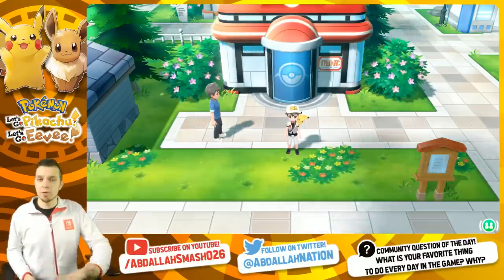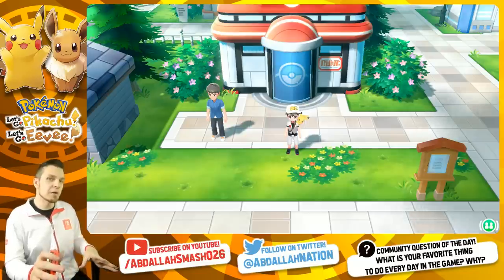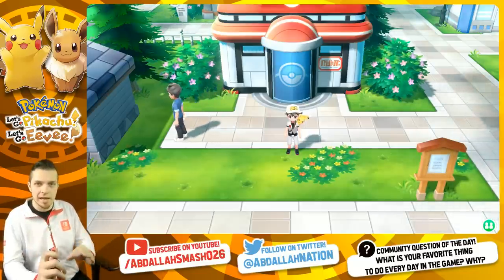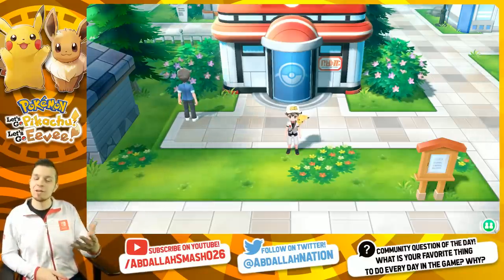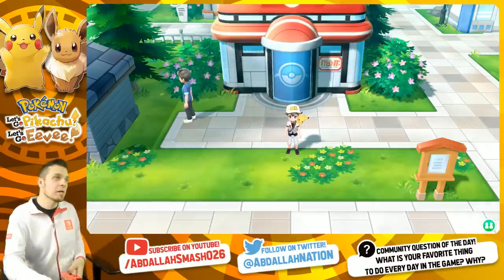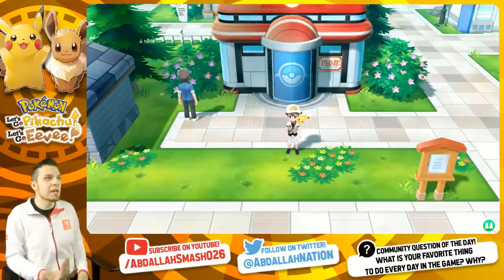How's it going everyone? It's Abdallah here with another tips and tricks tutorial video for Pokémon Let's Go Pikachu and Pokémon Let's Go Eevee on Nintendo Switch. Today's video is showing you guys 20 different things that you can do every single day within the game. Welcome to it — I'll be your tour guide and we're gonna go all throughout Kanto.